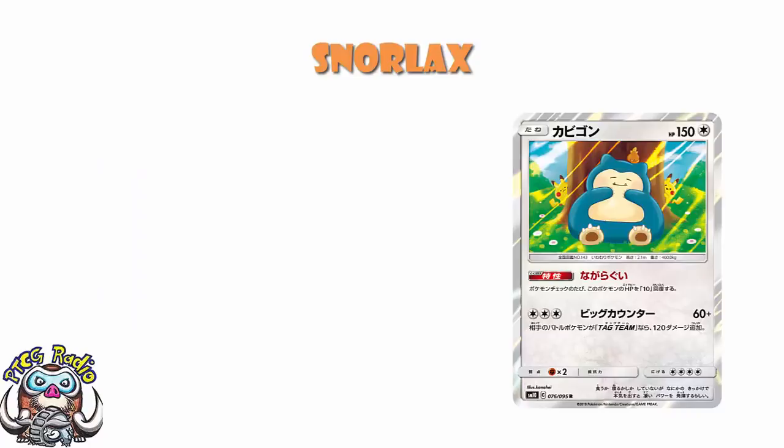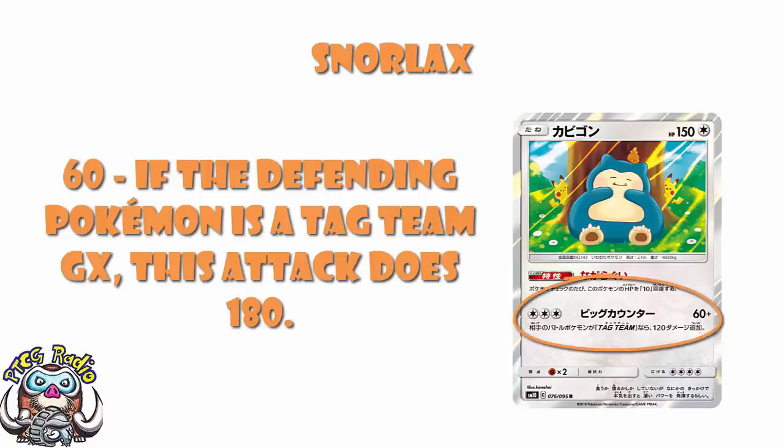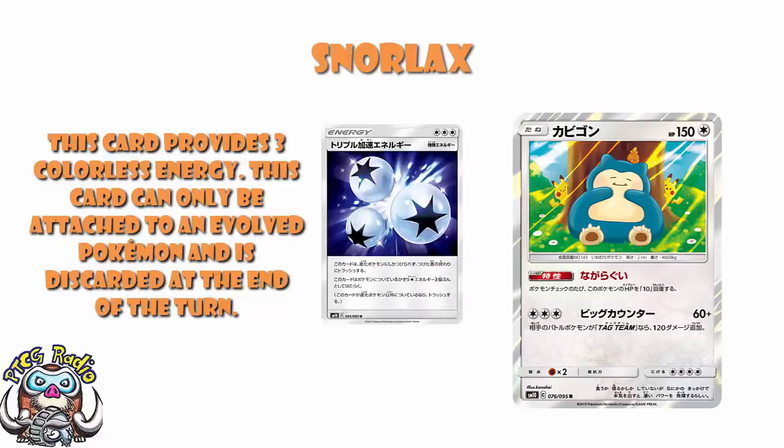Three colorless energy, 60 damage. But if your opponent's active Pokemon is a tag team GX, this attack does 120 more damage - 180 for three energy to a tag team GX. Now, one of my big regrets with this card straight off the bat: you can't use Triple Acceleration Energy. That is three colorless energy, but it can only be attached to an evolved Pokemon. This is not an evolved Pokemon, this is a basic Pokemon. I would adore it if you could, but you can't.